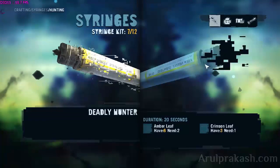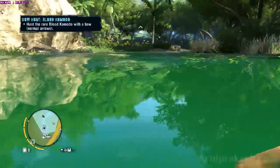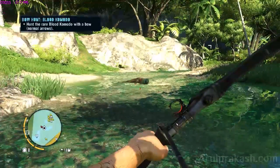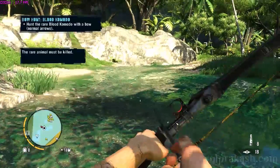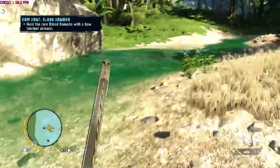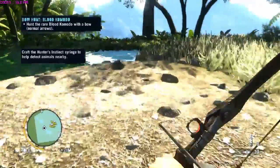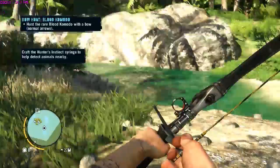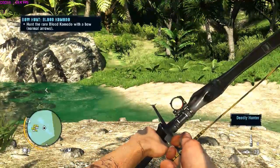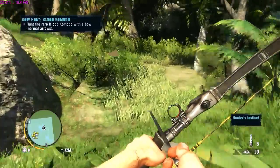The syringes I am going to use are the Hunter and the Deadly Hunter. While the Hunter's instinct helps reveal the animal, the Deadly Hunter helps reduce the number of hits required to kill it. Let's go.